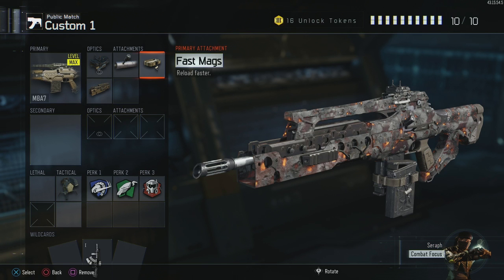Fast mags — I consider fast mags and extended mags to be almost a staple, you have to have one or the other in public matches. On this gun I do prefer fast mags because the reload is absolutely insanely fast.